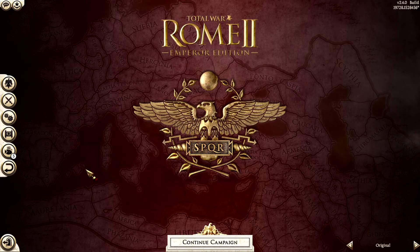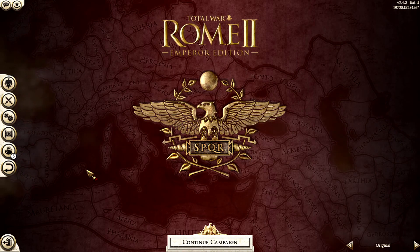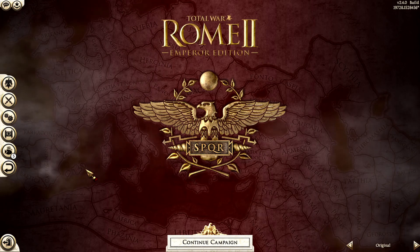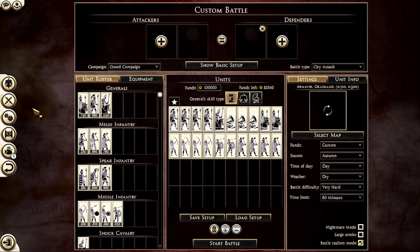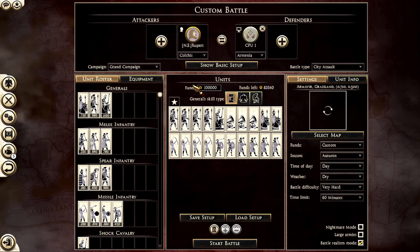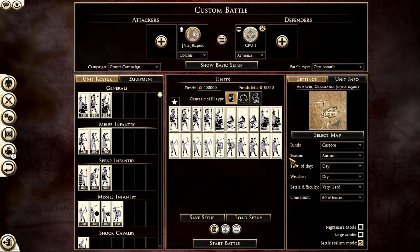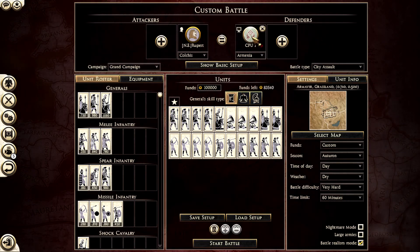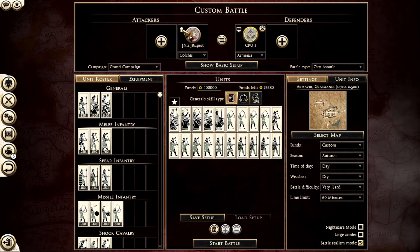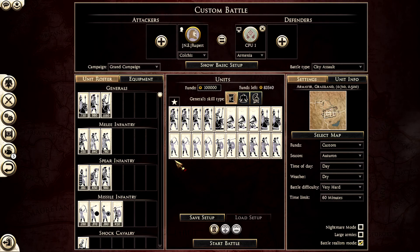Hi everybody, welcome back to my channel — a big welcome to the new ones. I am Rupert. Today we're going to play another siege battle for the siege battle series. We're going to play as Kolkis today against Armenia at their capital, Armavir. As always, we are playing on very hard, I spent less money than my opponent, and this is an army you can use along your campaigns.